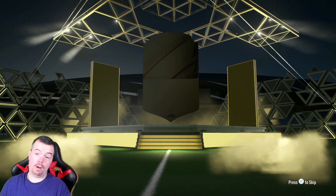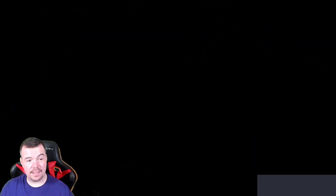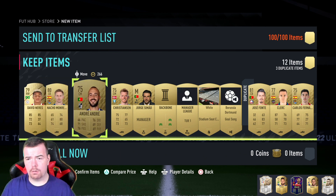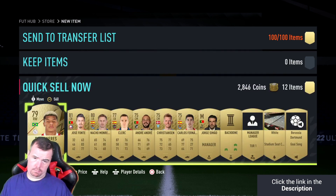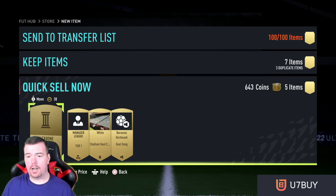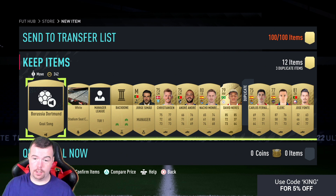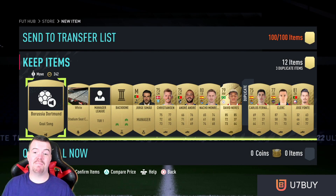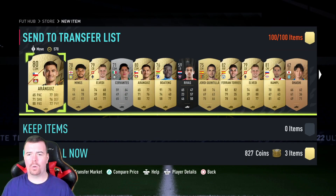We got a rare gold and it's Slow David — that's not bad at all from a 5k pack, it could have been a lot worse. How many players? One, two, three, four, five, six, seven. If I put this all to quick-sale, I actually make profit! I can't even remember the last time I saw a 5k pack worth that much money. I knew it was money — god damn it. Oh well, there we go — SBC all done.